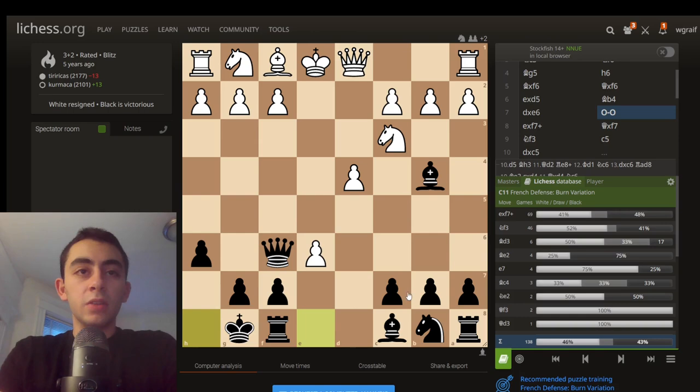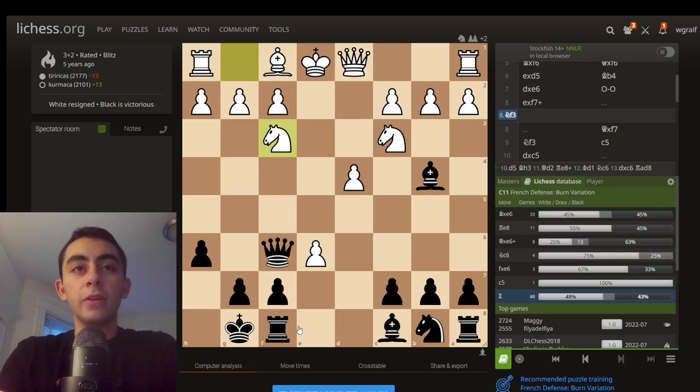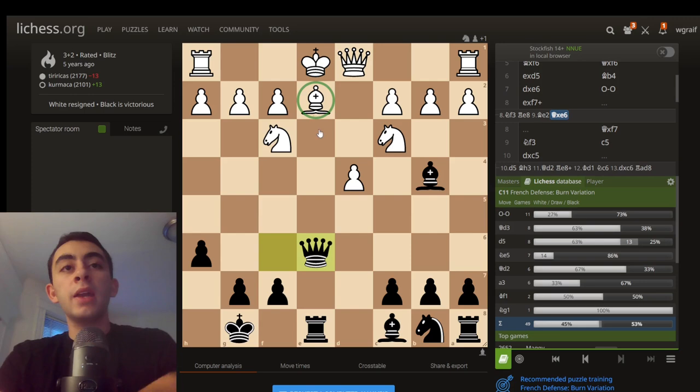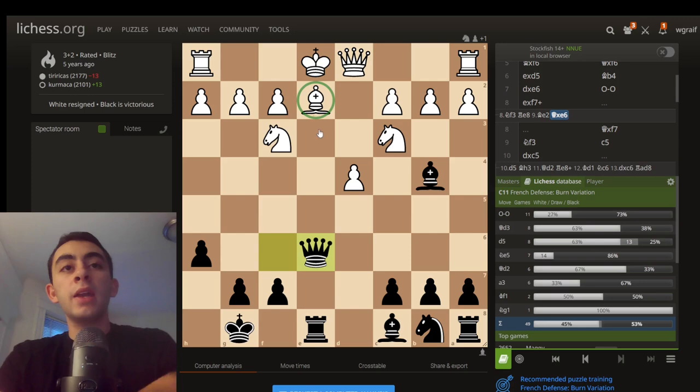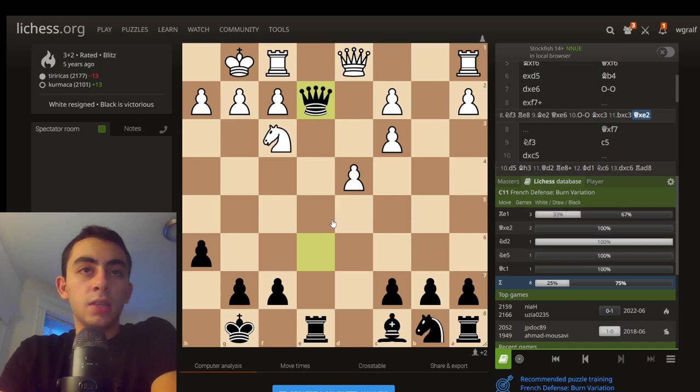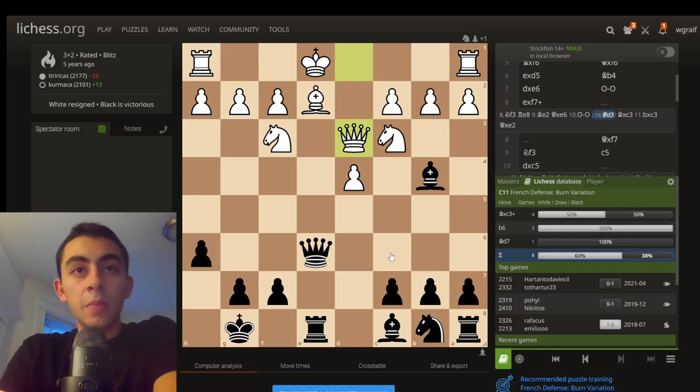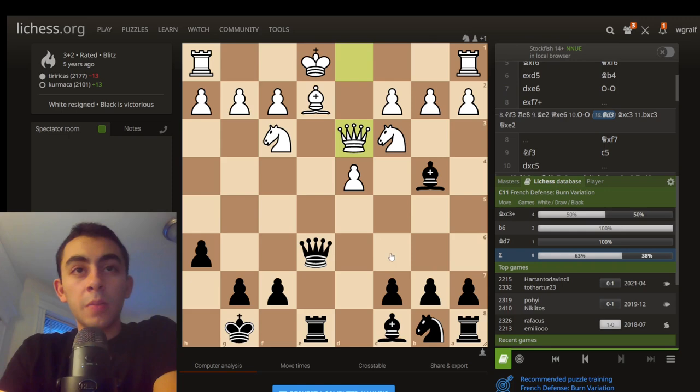That covers e takes f7. A lot of people are playing knight to f3 hoping to transpose back into the bishop takes e6 line, which allows bishop e2 and castles. However, our point is we don't want to put a bishop there — we want to use this e-file. So we're going to play rook e8. After bishop e2 — really the only move to shield, since d5 is not possible because the queen will take over — queen takes e6 gives us too much pressure on e2. Castling is the most common move in the position, but it's just dropping a piece: simply takes, takes the bishop over here.